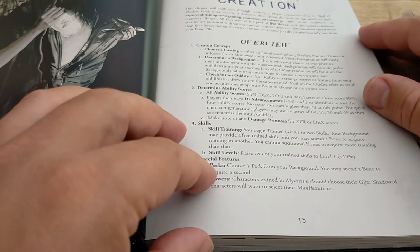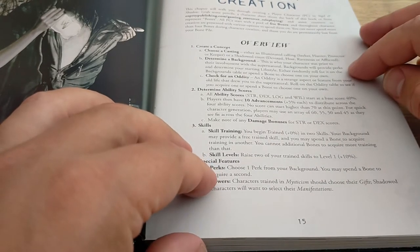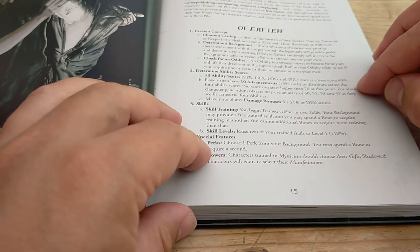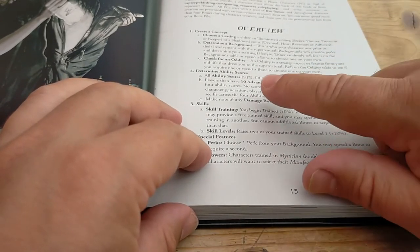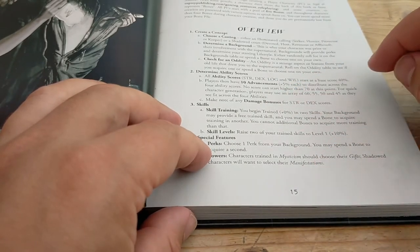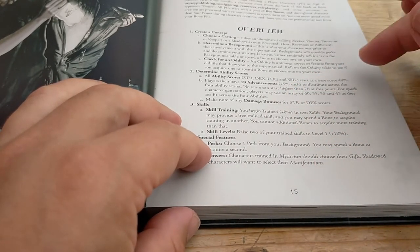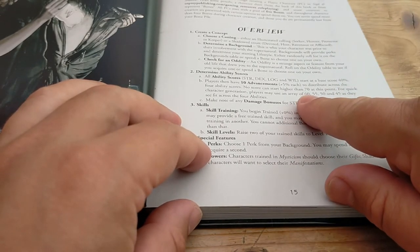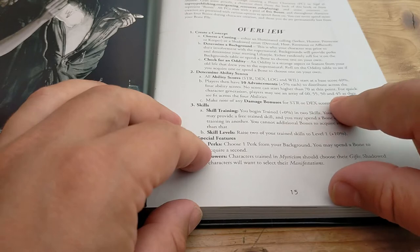So you determine your background and check for an oddity that makes you unique. You then have your stats, which are shared across the system: Strength, Dex, Log, and Will. They all start at 40%, and then you can get advancements. Alternatively, if that's getting a bit mathy, you can just get an array of 60, 55, 50, and 45, and assign them to your four abilities.